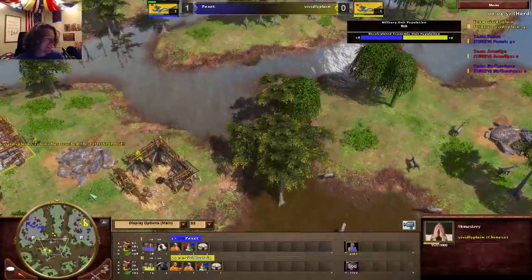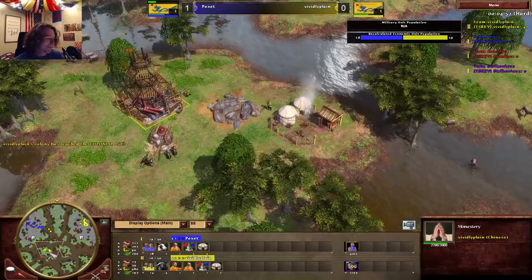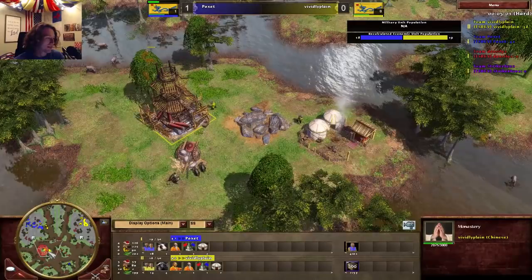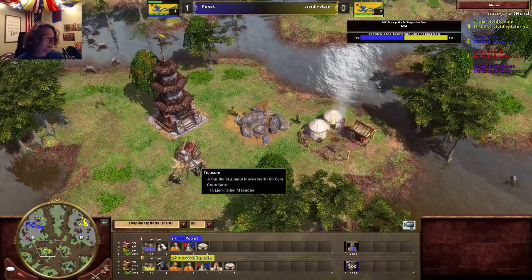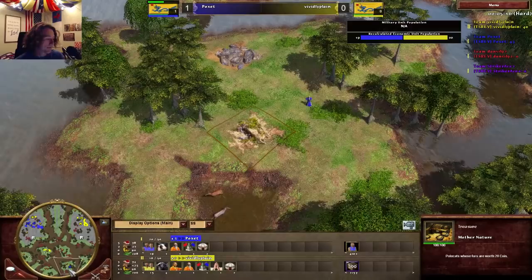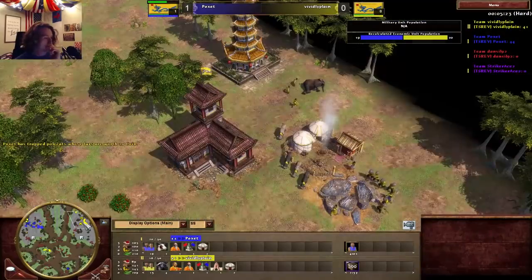We see the Summer Palace coming up — standard from Poxic. A village and monastery are coming out, so something advanced is happening here. He's going for outlaws — I like it. That's a really nice island to pick to put his forward village on. He's got a forward village as a shipment point, securing a coin mine. And Poxic isn't even halfway aged — vivid's already got something in queue.